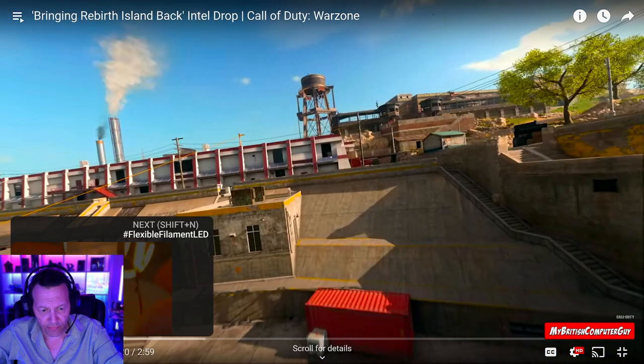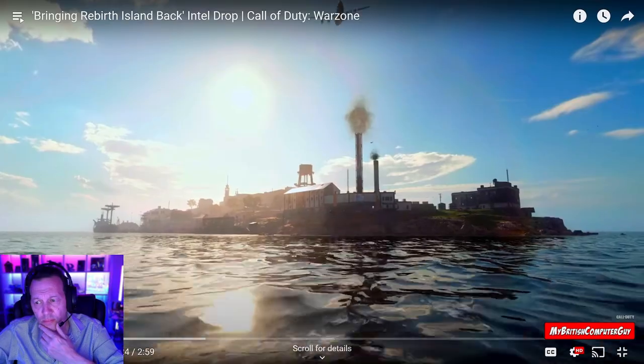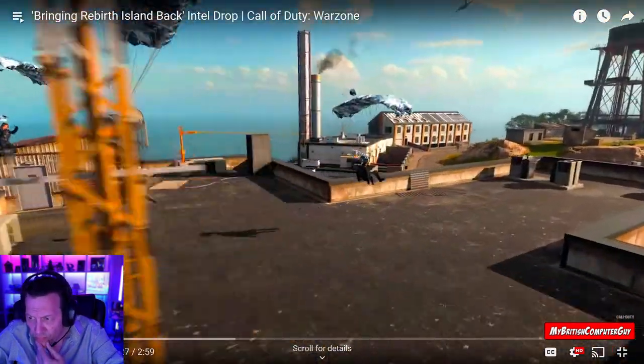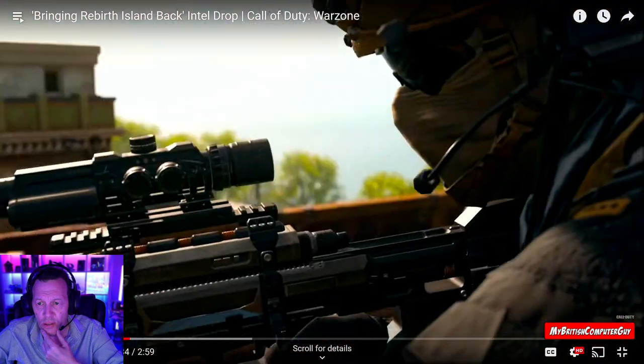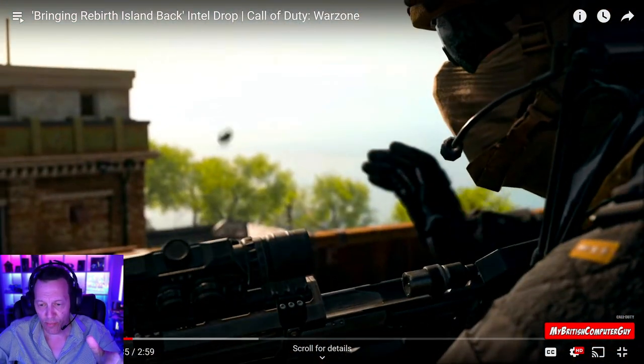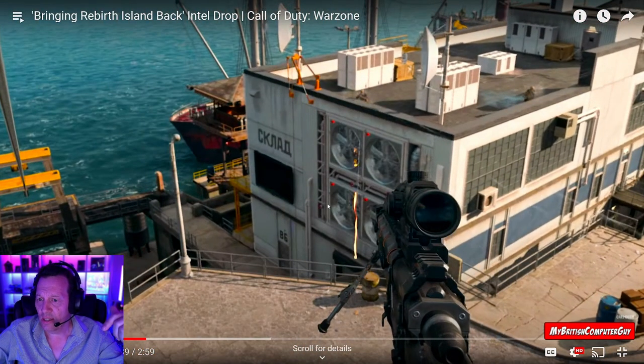These tunnels here, these sewage pipes — as I mentioned in my last video, it does look like you're going to be able to swim through those. The experience that you had back then is still there, so when they drop into this map they will just feel at home. It looks like the sniper rifle that was on the tower on the lighthouse is going to be there to pick up. I'm assuming there'll be several weapons dotted around the island like before — five-attachment weapons you could pick up straight from the get-go.